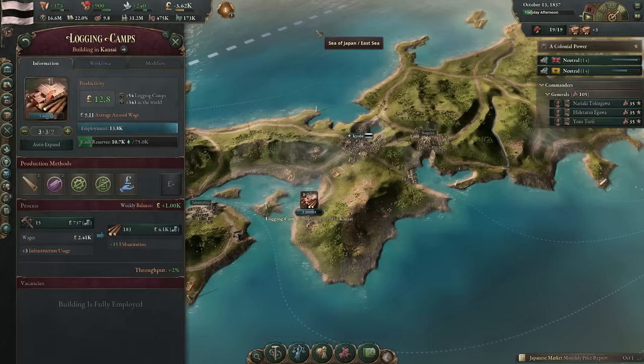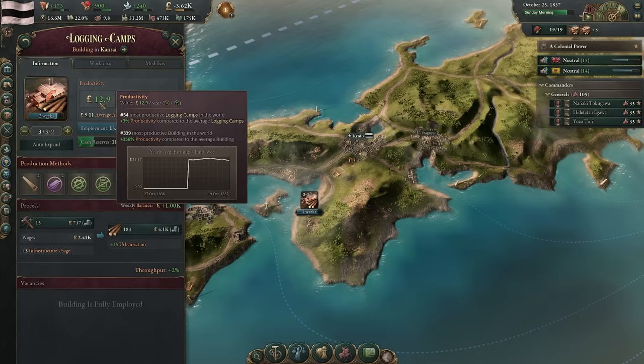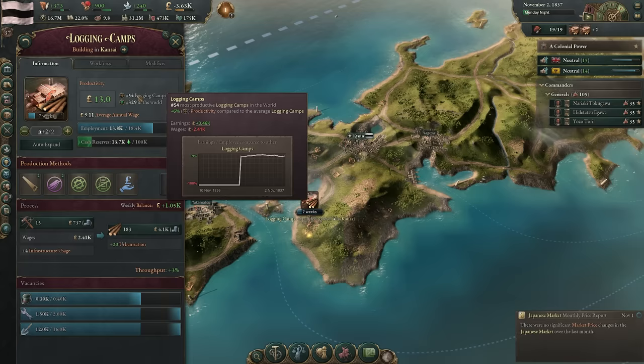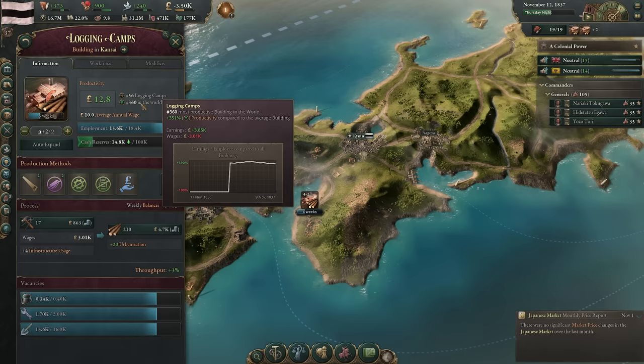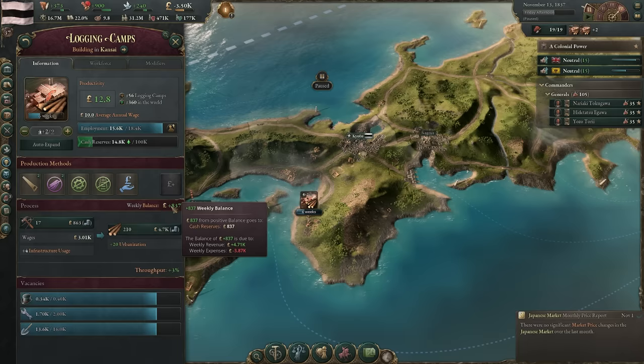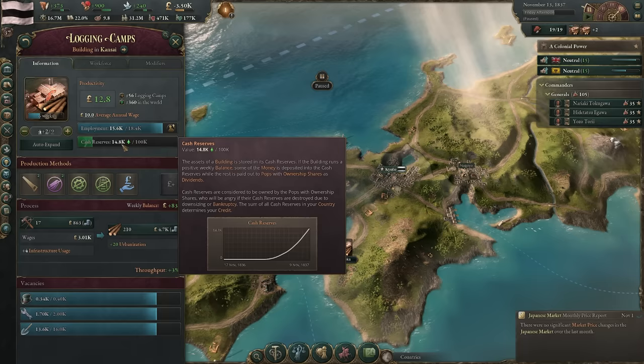It's probably time to talk about buildings and all the consumption and use of resources. Buildings have a productivity level — it's a relative measure of how much economic value a building generates per employee per year. This logging camp is generating about 12.9 pounds per year per employee — the 55th most productive logging camp in the world and 300th most productive building overall, with 351% more productivity than the average building. The difference between average annual wage and a building's weekly balance is known as profit. These profits build up the building's cash reserves.